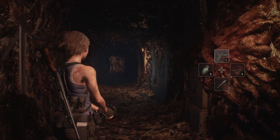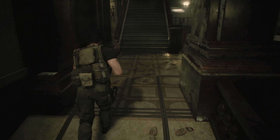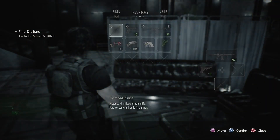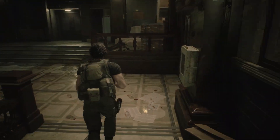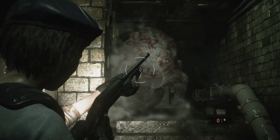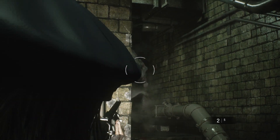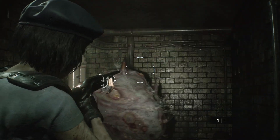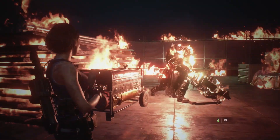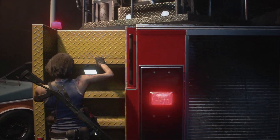The downside is that the Resident Evil 3 remake is faithful to the original in some not-so-great ways too. Chief among these is that it is pretty short. Even while taking time to explore and backtrack, you'll likely clear the campaign in just under six hours, seven if you include cutscenes. And unlike the RE2 remake, there are no epilogues or alternate scenarios. There is a shop where you can spend points from completing in-game challenges to buy new unlockable weapons and costumes, but this will likely only appeal to more die-hard fans. The RE3 remake is also way more action-heavy than the RE2 remake and features very few puzzles, and a lot of defining features of the original — like giant spiders, the gravedigger boss, and the live selection system — have been cut.